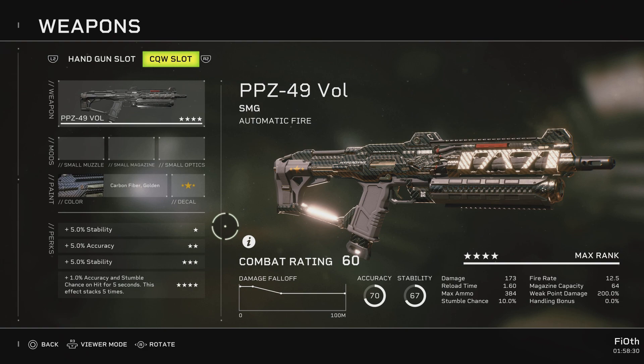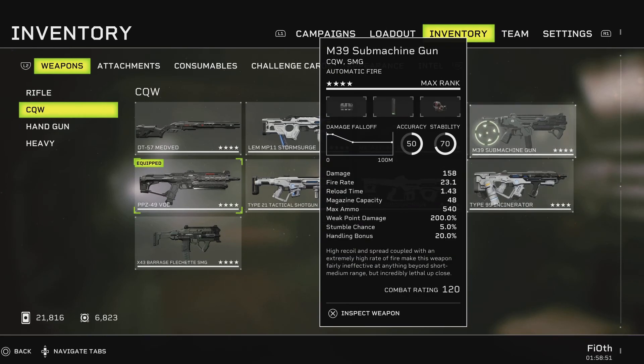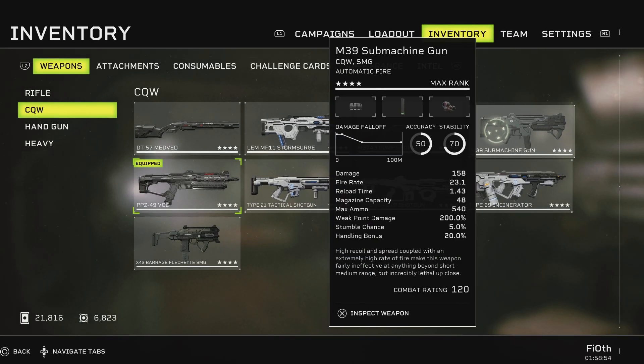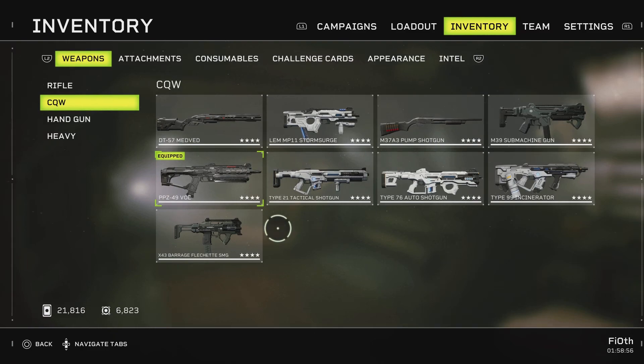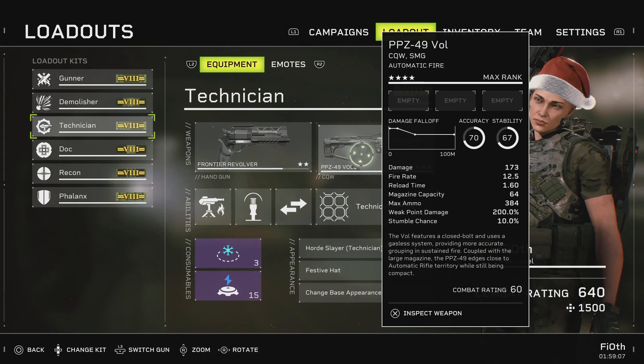This is pretty straightforward — it's not an SMG you want to mod for more weak point damage. You want to go for consistency and as fast a fire rate as possible to capitalize on this insane damage per bullet. To put it in comparison: the M39 is 158 per bullet, which was the hard hitter up until now, and the Barrage is 99. The Vol stands at 173, and we can indeed increase its fire rate quite significantly.